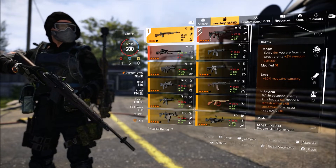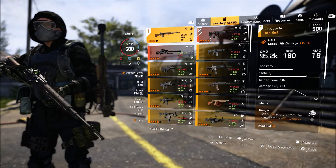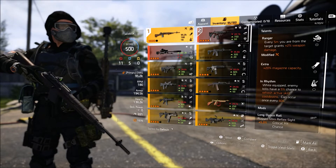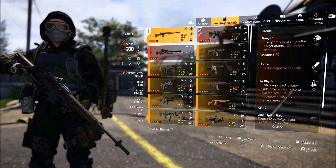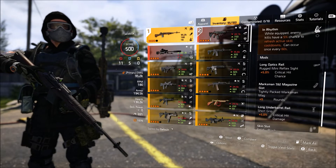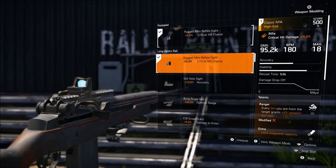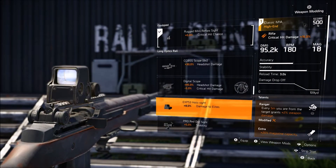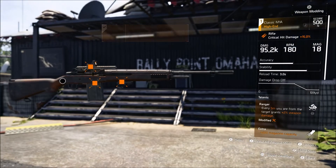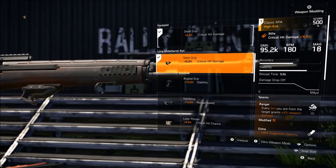Extra gives 20% magazine capacity, which is really nice because the M1A does not hold that many rounds, so you'll get that 20% extra capacity for your ammunition. In Rhythm: while equipped, enemy kills have a 5% chance to refresh active skill cooldowns — it can occur once every 60 seconds. The optics I'm using are the Rugged Mini Reflex, though you can always change to different scopes. If you want more crit damage, you can use the Russian Red Dot Sight for 5% extra crit damage. The grip I'm using is the short grip for 5% crit damage.